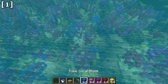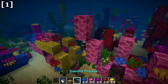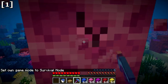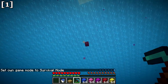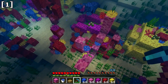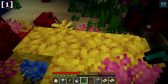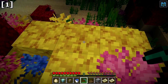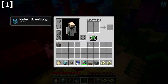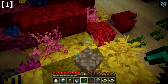You actually need a Silk Touch tool to harvest coral blocks. In survival mode, mine the block and it will float up to you — that's how you get coral blocks. Go to coral reefs and mine with a Silk Touch tool. If you don't use Silk Touch, you can still get a coral block, but it will be a dead coral block rather than a living one.